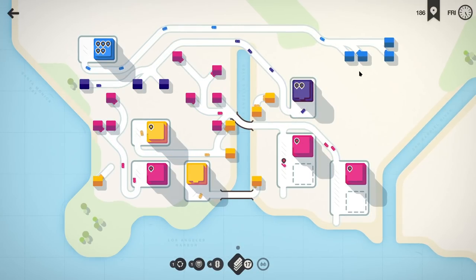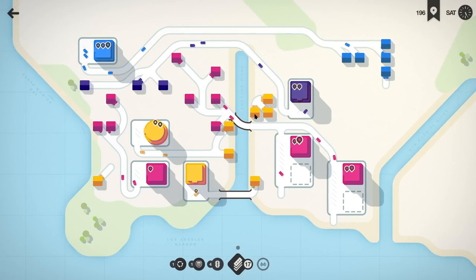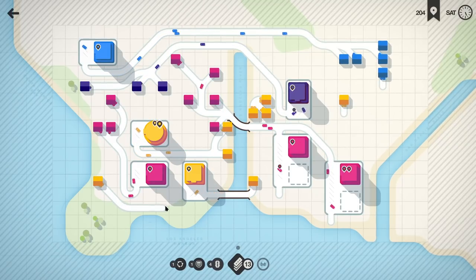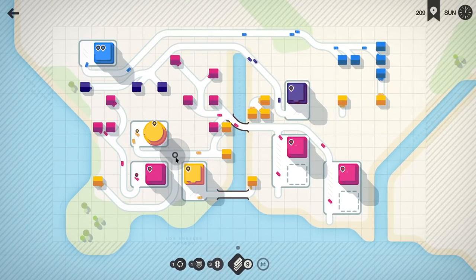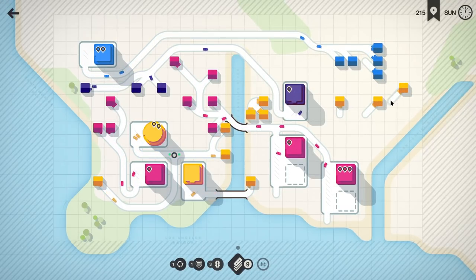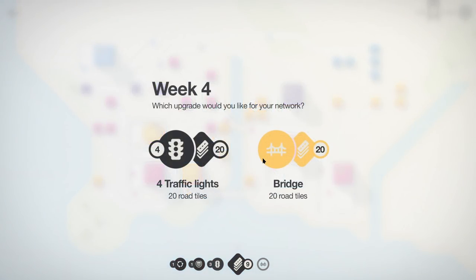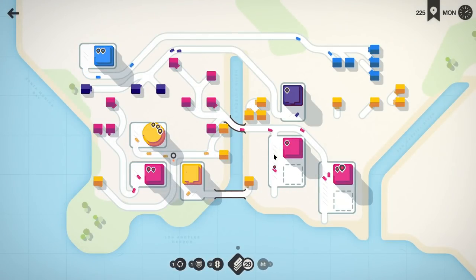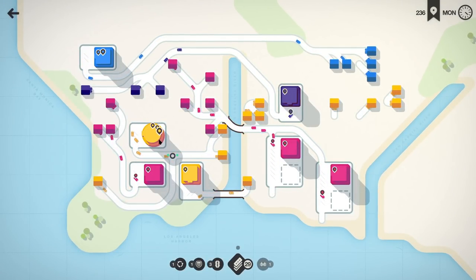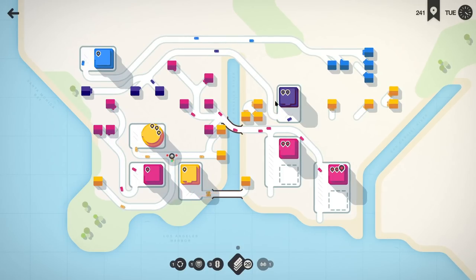The extra houses here are certainly going to help. Getting more houses to this guy probably just became a little bit more dire. We have a lot of yellow houses just over here, just not where we need them to be. It's a question mark about what I can do with these three guys — how can I get them here and still allow these guys to get to their destination? I can't just send these guys around.